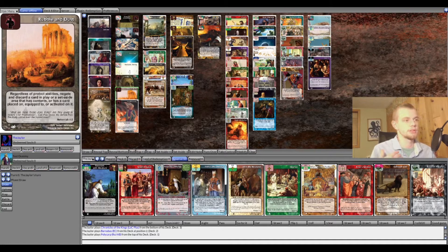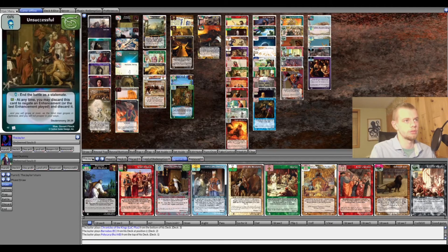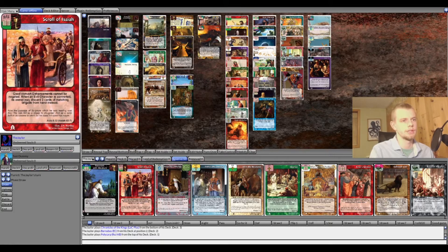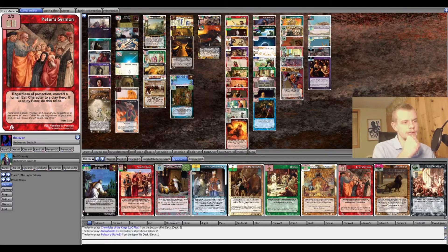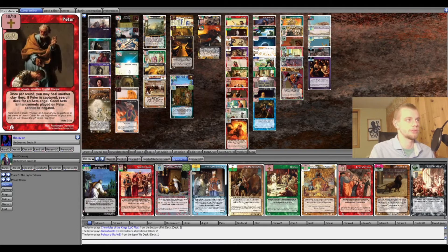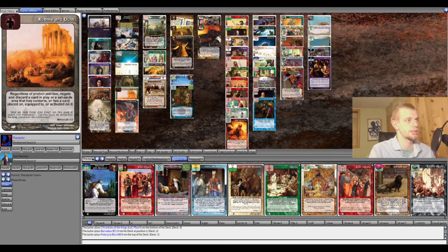We do have other options for Foreign Wives, such as Peter's Sermon in reserve, which realizes protection by converting the evil character — another convert enhancement for Scroll of Isaiah. I also considered Outpouring, which negates a card and if it's a human you get to convert it, and it cannot be negated if the Holy Spirit is in play. We're not using Holy Spirit in this deck; instead of that we went with Rebel and Dust, which I think is an underrated dominant right now.